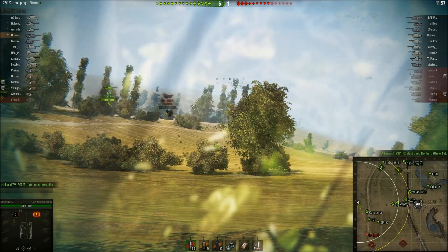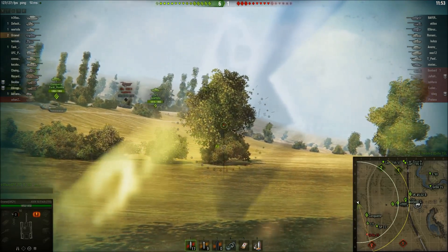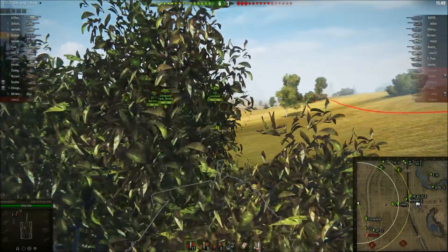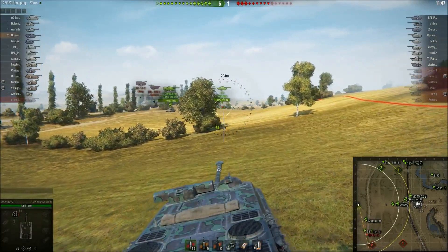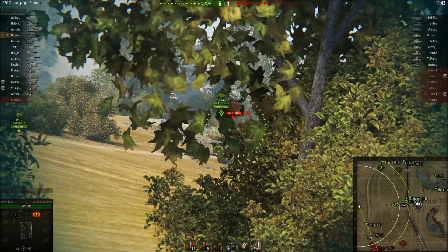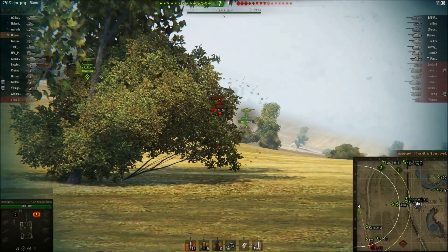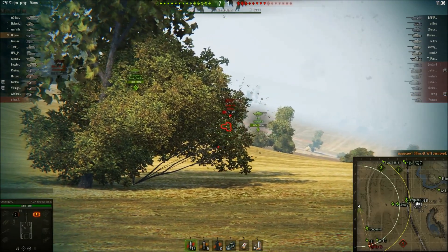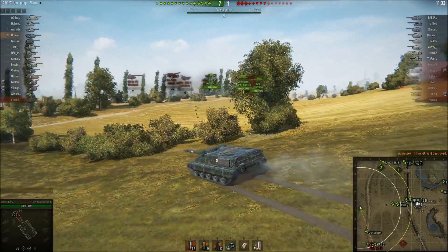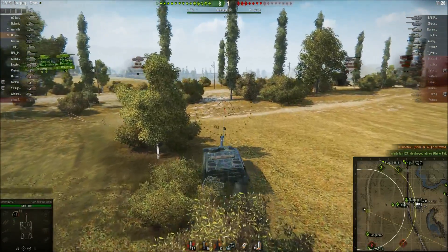I was reluctant to go into the forest because I didn't know what else was in there, but the one-to-one line is spotting. Let's see if we can get a little bit of something. The gun dispersion is so bad, but I still managed to snap the Grille. Now it's 7-1 and I haven't got much more than a thousand damage at this point.